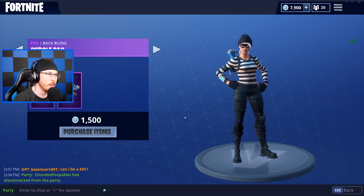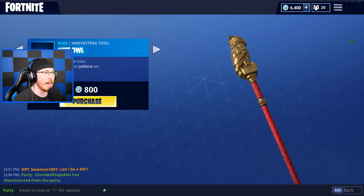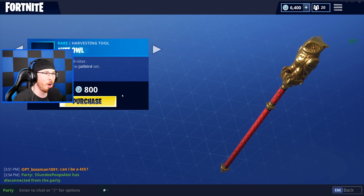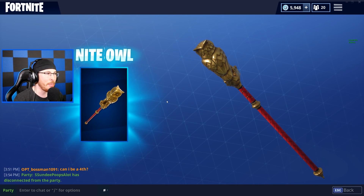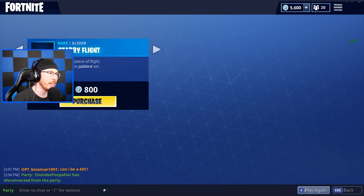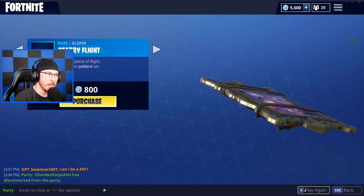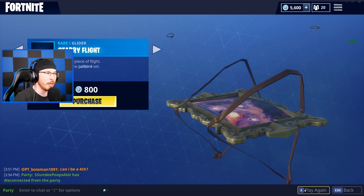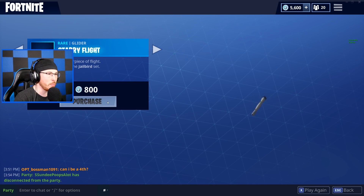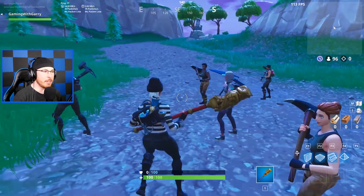Of course, the Rapscallion too. They do have a harvesting tool that comes with this new item. We have the Night Owl — we're gonna buy that as well — and the Starry Flight. You want to see that again? It pretty much comes out of nothing, which is pretty cool. I guess you throw up a painting and then the painting transforms. Wow, that's just cool. So first up we get the Rapscallion looking mighty fine.